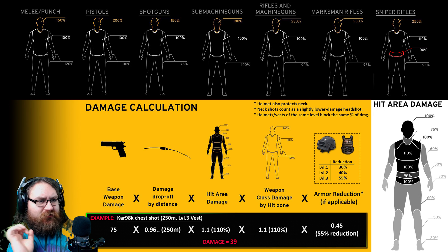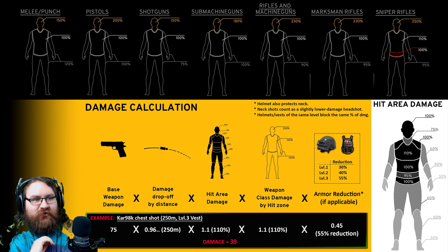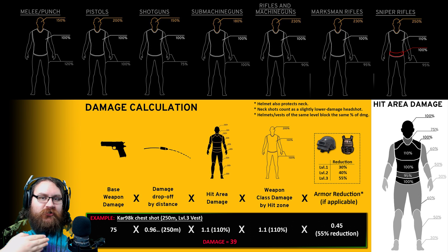The distance number used in this specific calculation is always 1 or below — 1 being the full damage of the weapon at point-blank range, and then it starts to fall. At 250 meters away it just happens to be 0.96. That number is very arbitrary and it constantly changes with every meter of distance. Anyway, let's move on to the third stage of this calculation.